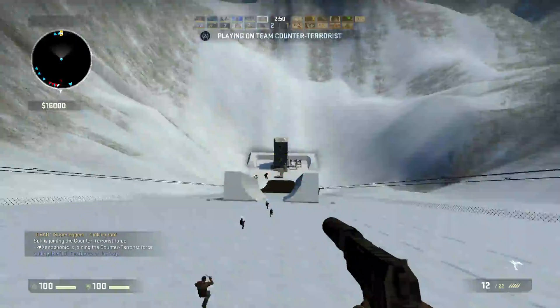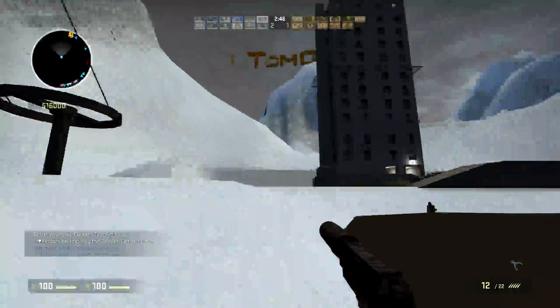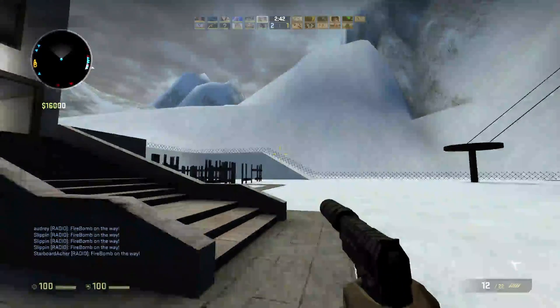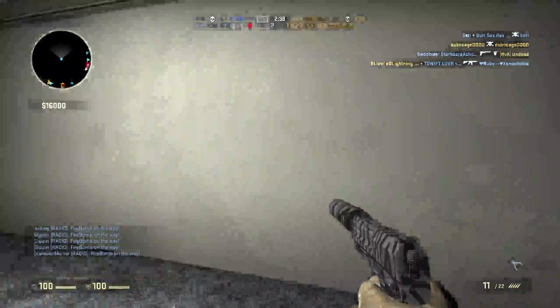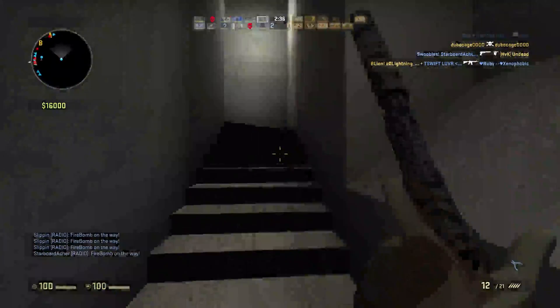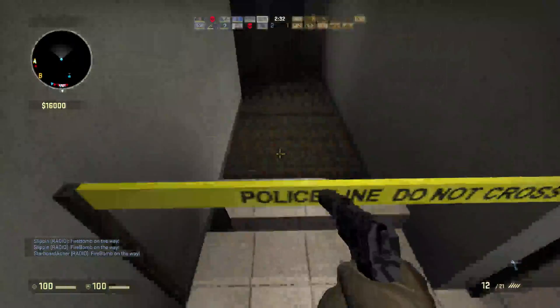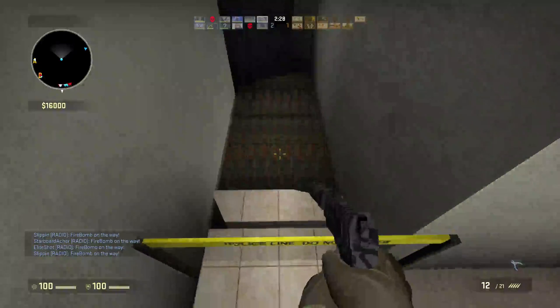So you just want to build up some speed, come down, and then you want to hit the left or right side, and then you're going to go up the stairs into the building. Here you just want to crouch jump, and then crouch jump again, and crouch, to get on this ledge.